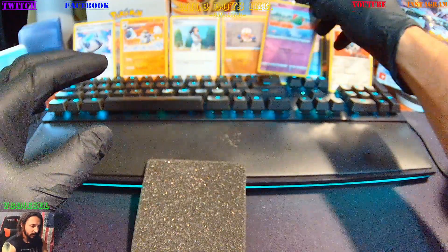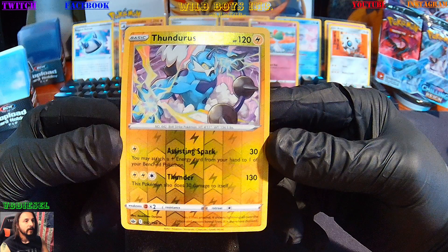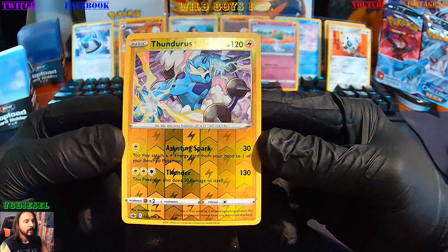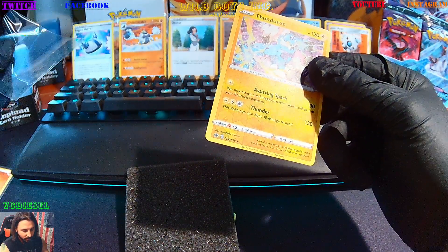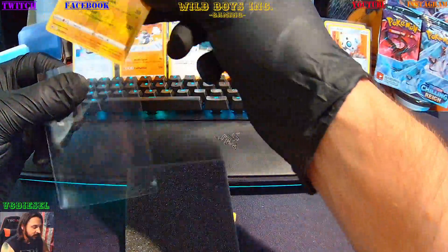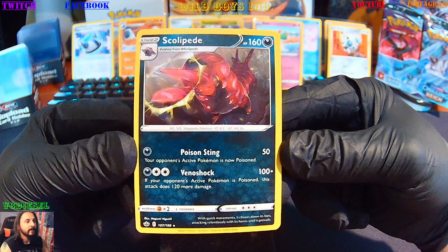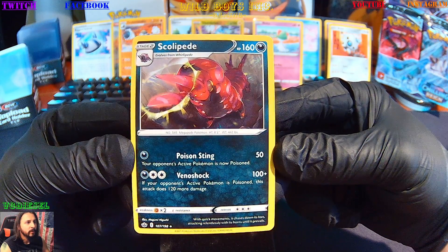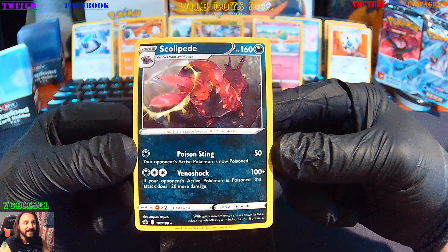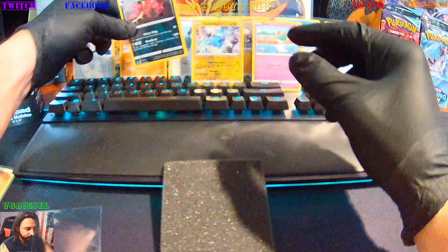So far I think these are all doubles except the Rugged Helmet. Then we're gonna get a Thundurus reverse holo and that's our rare card, which usually means there's a foil after if the rare comes early. That's a nice card, 130 damage, also does 30 damage to itself. And then another rare — Scolipede, that's 107. Look: if your opponent's active Pokémon is poisoned, this attack does 120 more damage. That's sick.